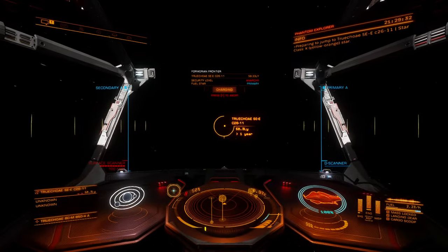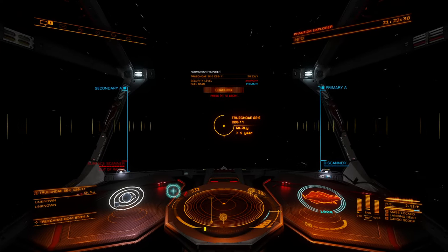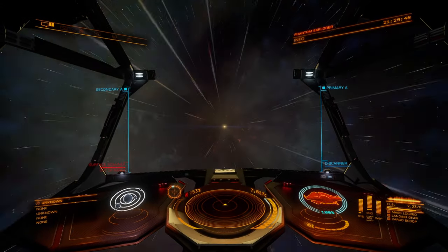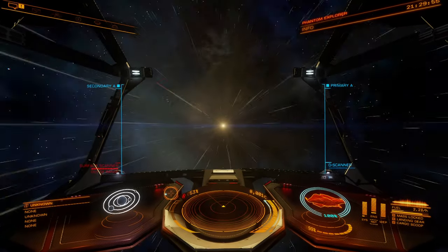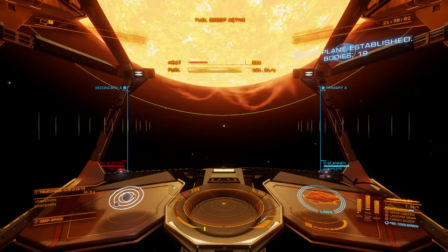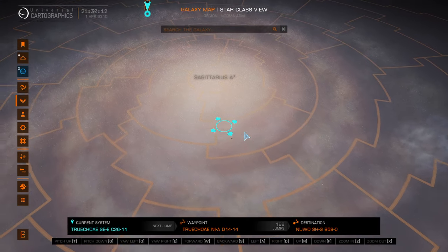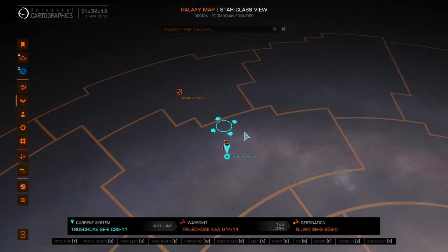Once we hop into the next system, we'll look at the galaxy map so you guys can see where we are and where we're going, because I forgot to do that at the beginning of the intro. I'm having a bit of a space cadet day today. We'll get into the system, pop the Discovery Scanner as we're doing our fuel scoop operation, and check the galaxy map. So we are currently right here. We started way back over here in the bubble, where Earth and all of human civilization is. Made our way through the center of the galaxy, where Sagittarius A-star is - the supermassive black hole at the center of the galaxy - and we are currently in this almost outermost sector over here.